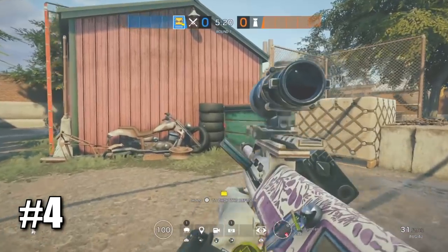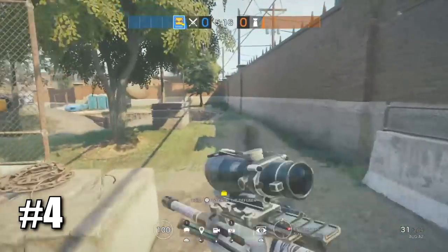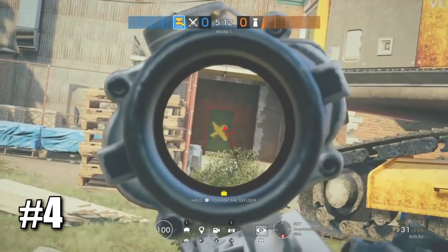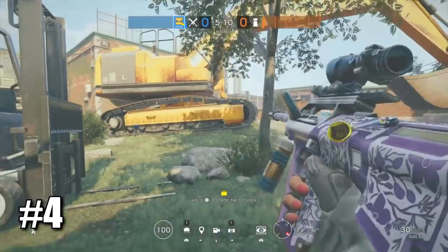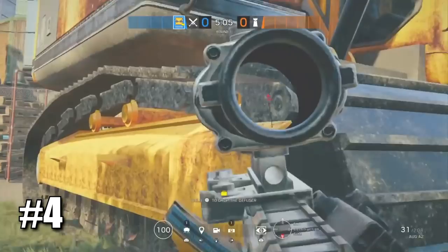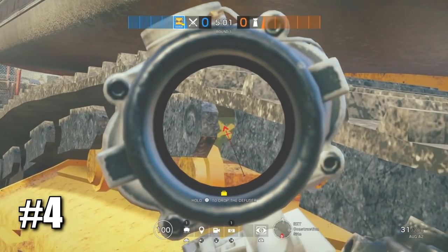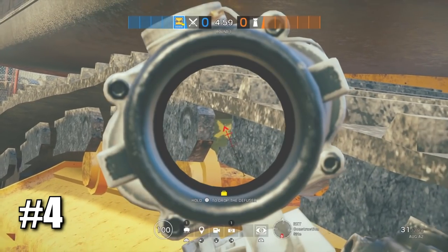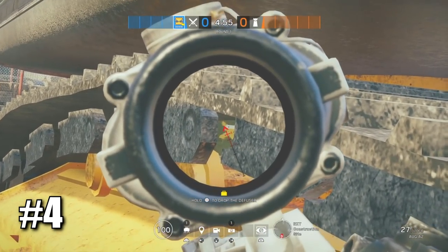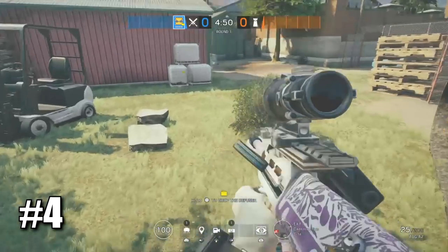Another really cool tip: if you spawn at construction site on Clubhouse and run this way, a lot of people like spawn-peeking this door right here. A really good counter spawn peek is to come to this crane right here and peek through this angle — it's very well hidden so the defender won't even see you, and you can get an easy pick.